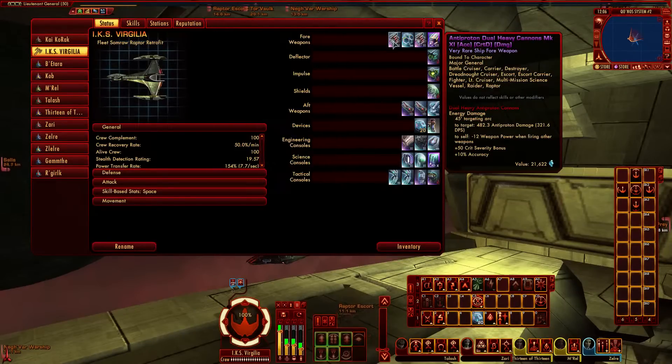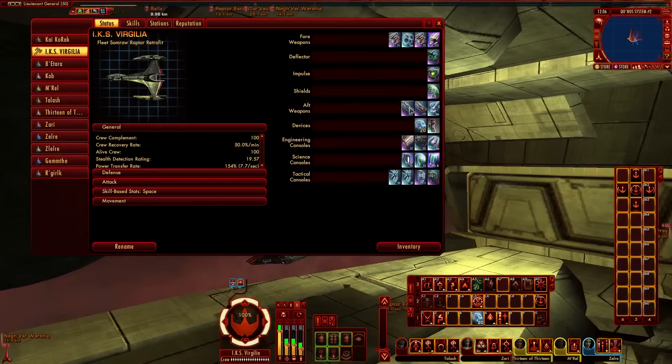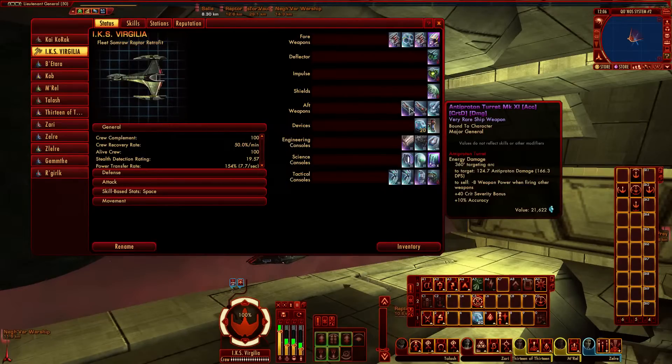Moving on to turrets — I've got two turrets slotted, purple Mark 11s as well, with crit D and damage. These give a plus 40 crit severity bonus, 10% accuracy, and a bit more damage. Combined with bridge officer abilities like Rapid Fire, this really upsets someone's day.